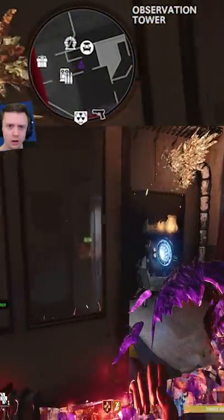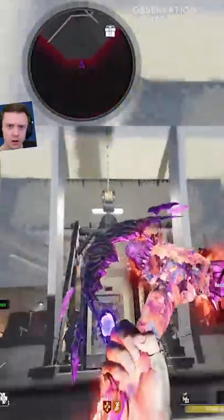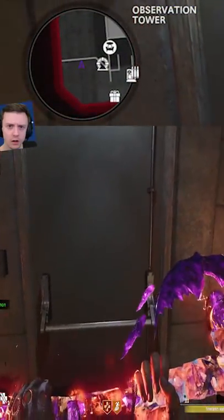There's a secret room behind the Pack-a-Punch in the new Zombies map Forsaken, and no one knows how to get inside. If you go up the rappel into the observation tower, you can see that this door is super sus and there's clearly a room behind it marked on the map, just like we saw in Mawadur Toten.